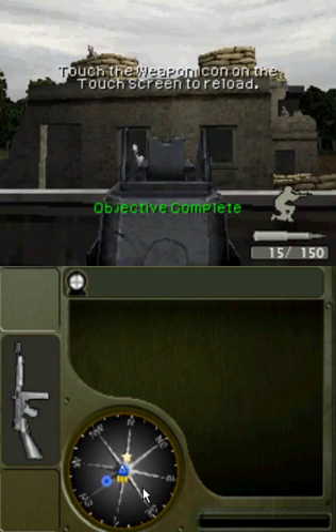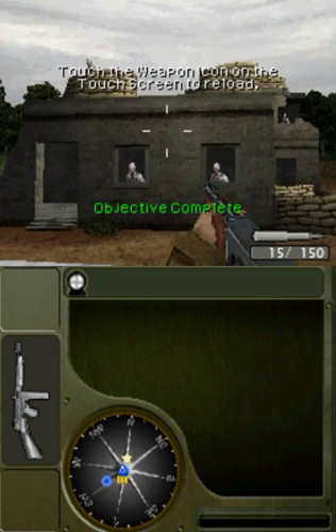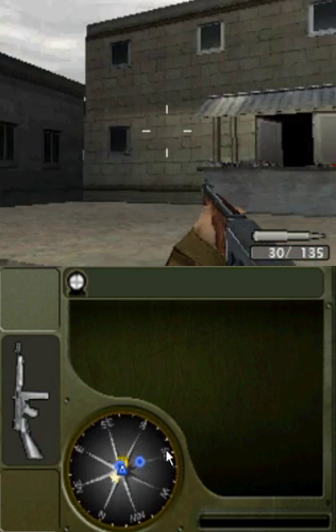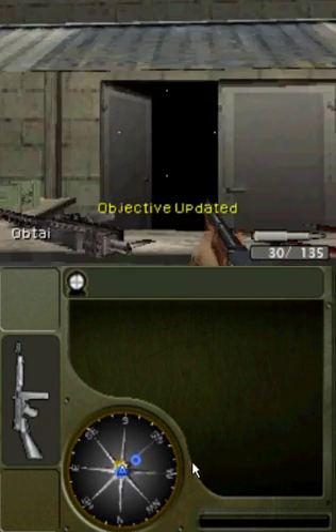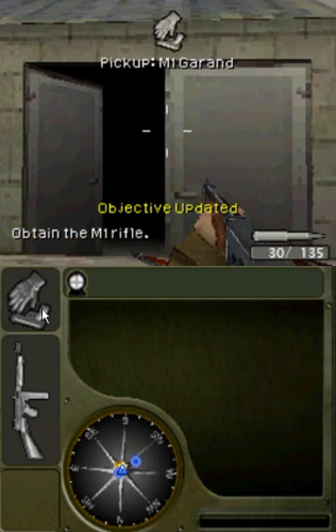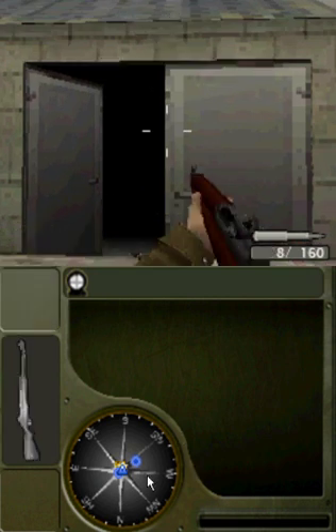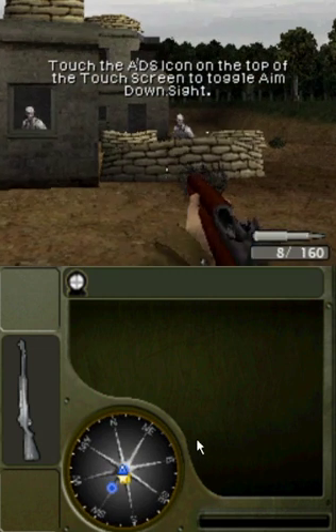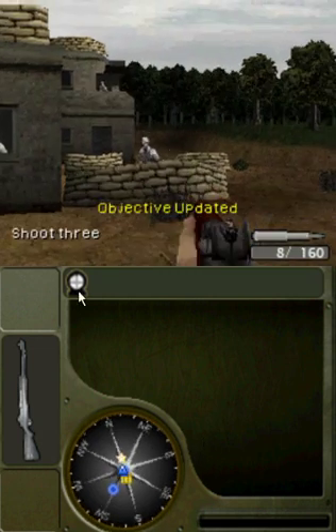Nice job! Reload! Always keep a full magazine — you never know who's around the corner! Alright, go back to the table and grab the M1! Step up to the firing line and take out three more targets. This time, use the aim-down sight!